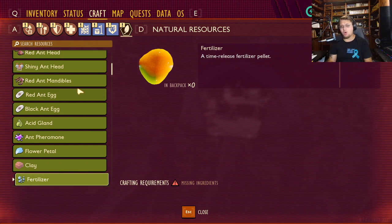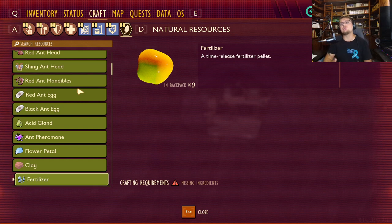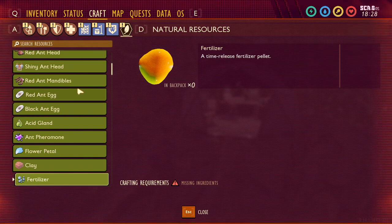Maybe you could throw the pheromone down and ants would follow you — not sure how it would work exactly. Not new, but still in here. Flower petals and clay are in the game. Fertilizer is not in the game, but I think it's a workaround coded in so rotten meat in planters works as fertilizer. I don't think we'll actually get harvestable fertilizer, though a tier-two fertilizer would be really cool.